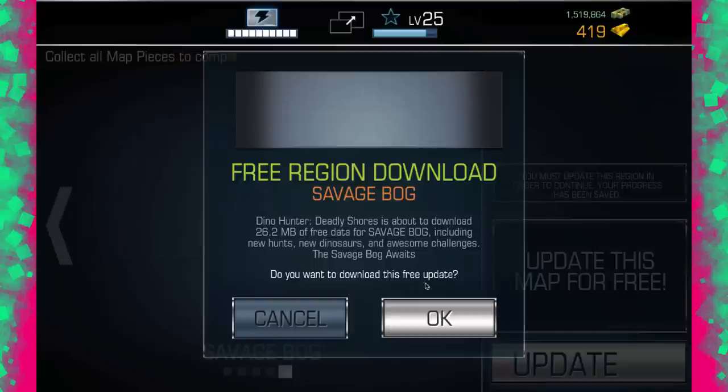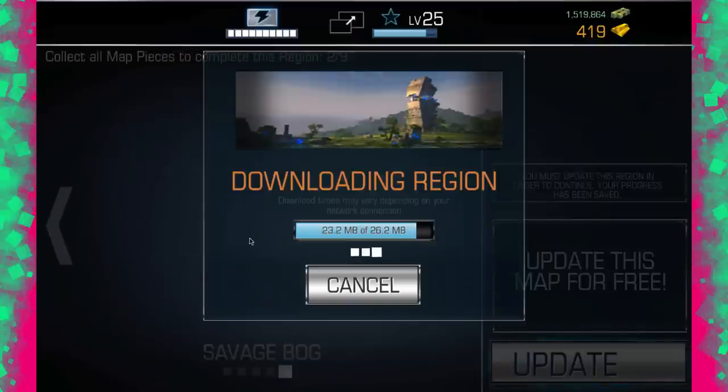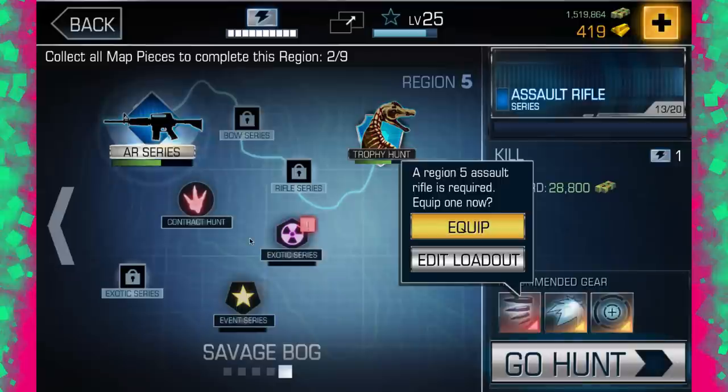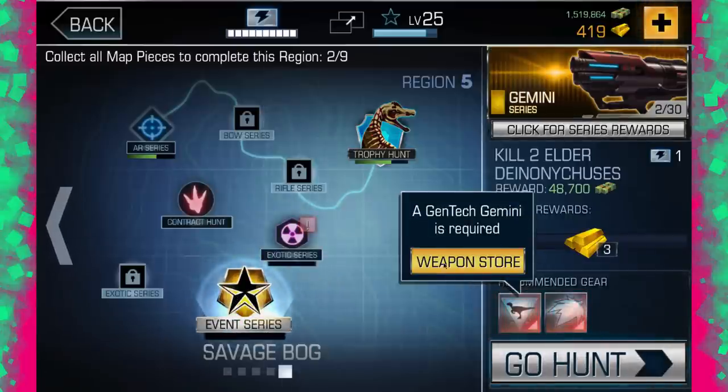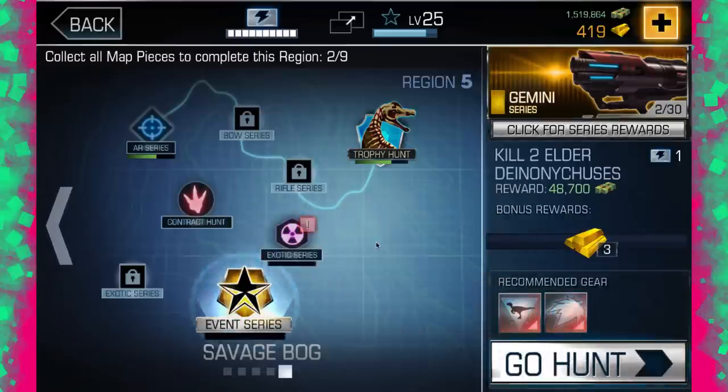This episode we will be doing some of the series, the trophy hunts from Region 5, and showing you the new exotic weapons, which we'll only get to show you once. So pay attention. In the last episode I showed you this bad boy, but I can't really buy it because I don't have gold. The only way to get gold is to level up or spend money, and if you level up you only get one gold — so a 400-gold weapon means leveling up 400 times. Is it worth it? No.